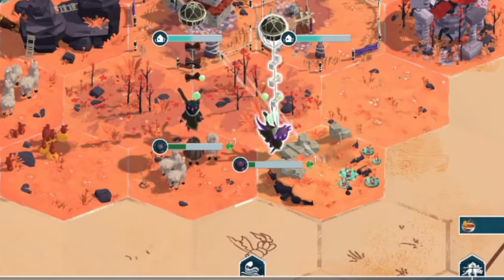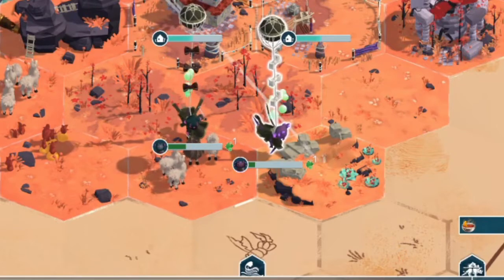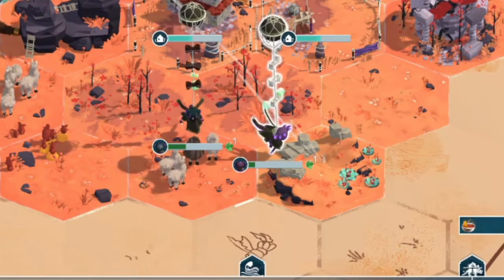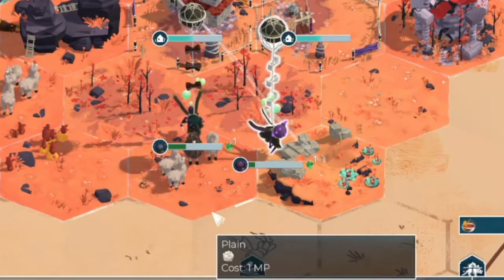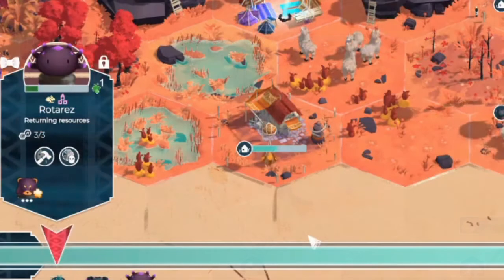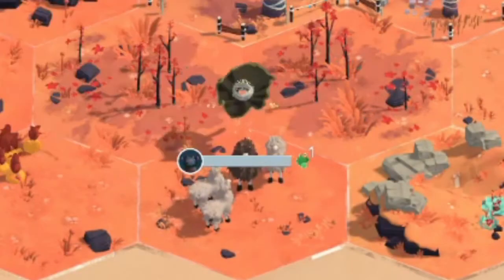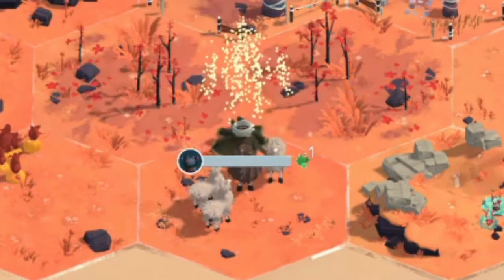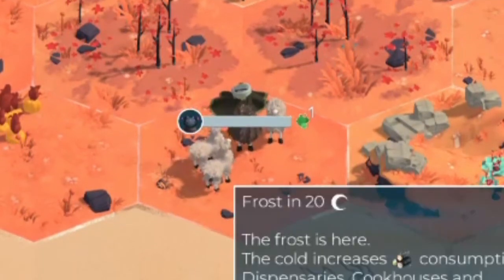If you ignore the vagaries, you can absolutely run out of everything you need. Our resource for rations has run out, and we have no alternative food source, so our characters have grown ill. We can tell both by looking at the map and their health bar. They are going to be sick — and as we demonstrate exactly what happens, they've grown ill, they've died, and now our game is over.